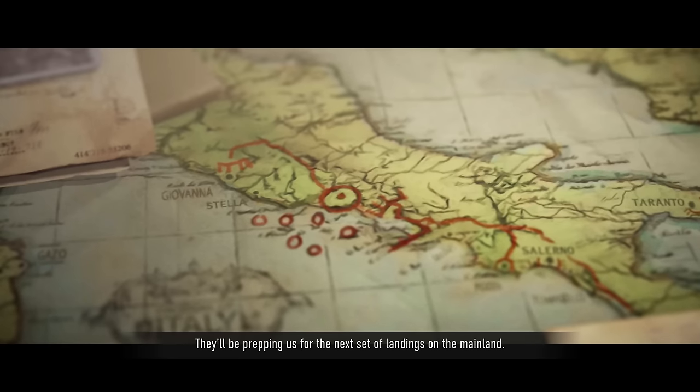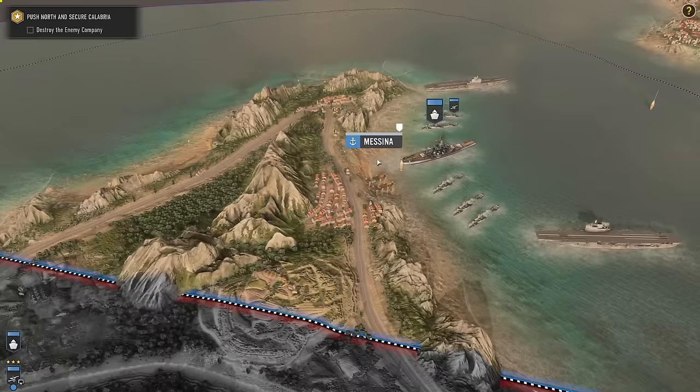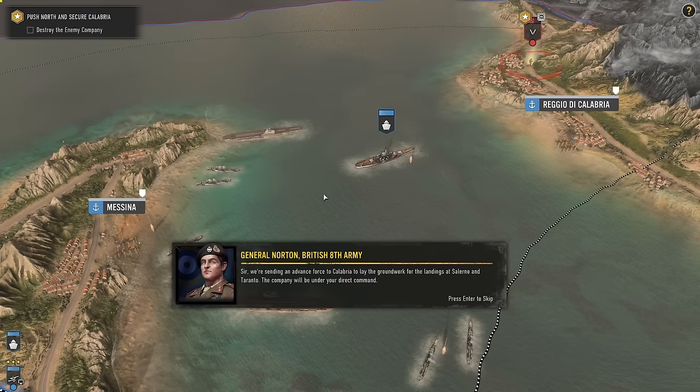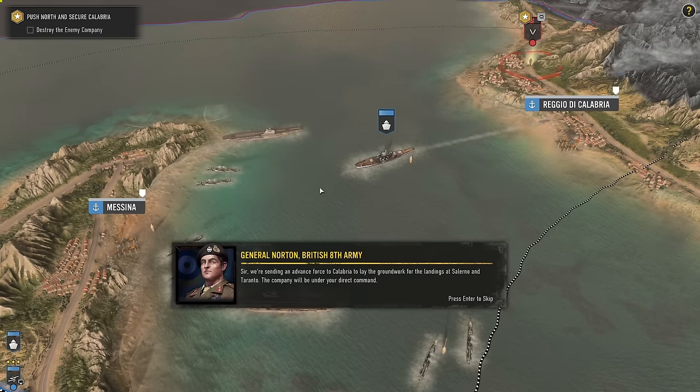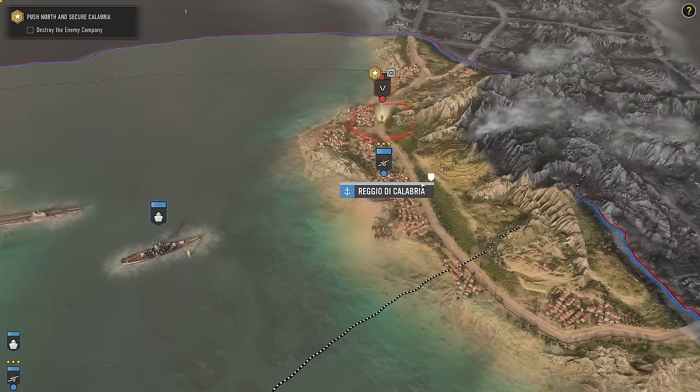This is a good start. We then begin the second half of the tutorial, zooming out into a 4X-style strategic map. Instead of jumping from mission to mission with hubs and briefings, we're instead building and managing our forces in this secondary gameplay mode. I'm down — I love Battle for Middle Earth 2 and Empire at War, so this could be amazing.